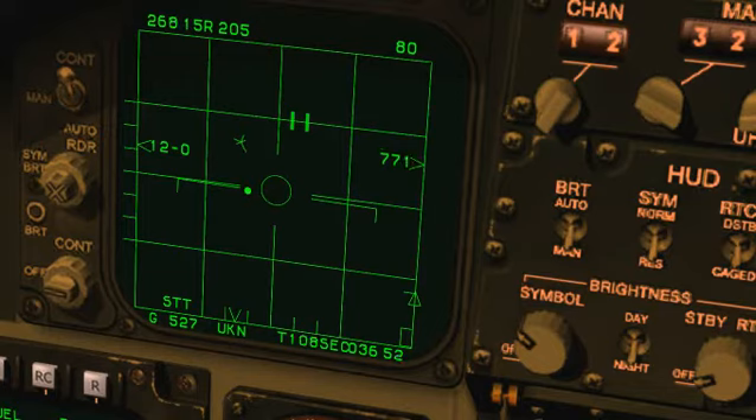I'm going to freeze the display for a moment and give us time to talk - you can't do this in the sim. His true airspeed is 267 knots. His aspect is 15 degrees to the right and he's on a heading of 205 degrees. His altitude is exactly 12,000 feet. We're closing with a combined airspeed of 771 knots. Along the bottom of the display we see that we are in STT, single target track mode. Our own ground speed is 527 knots.